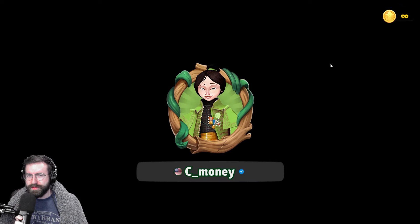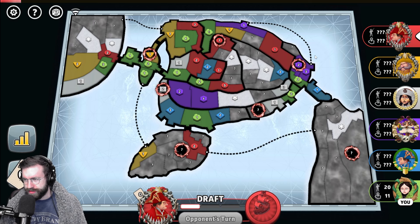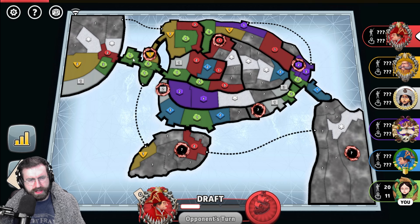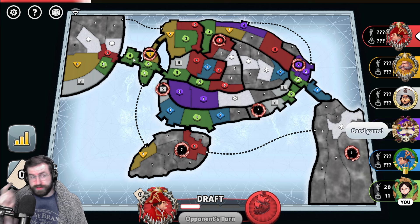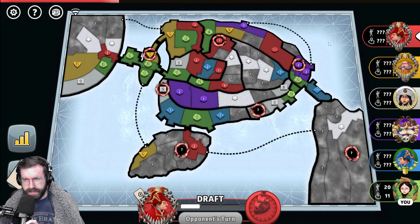Welcome back, everybody. I am C-Money. I'm a Grandmaster Level Risk Global Domination player, and today we're playing Progressive World Domination on the Conquest of Stockholm map. We're playing as the green player out of the sixth position, and we start with 11 territories. Red starts with 11 as well, so everybody has 11.